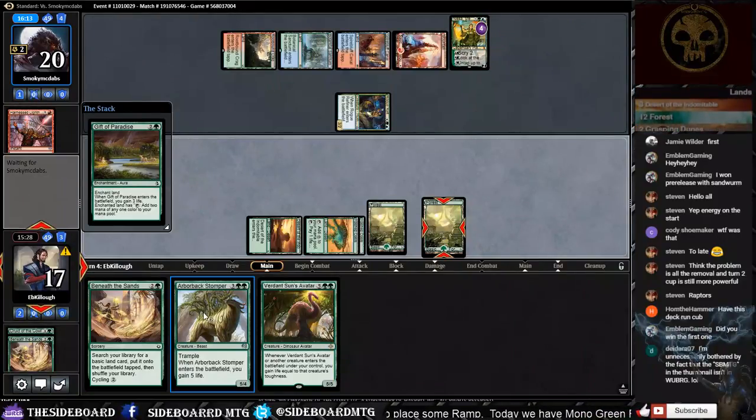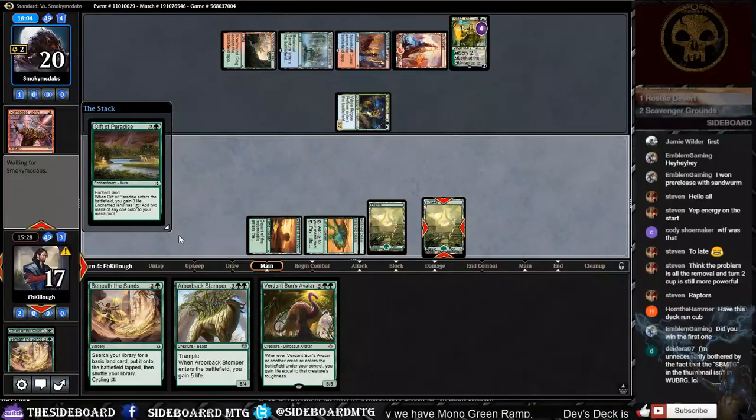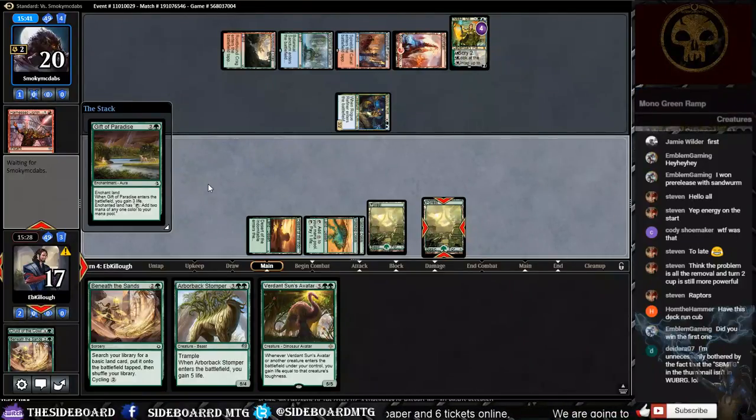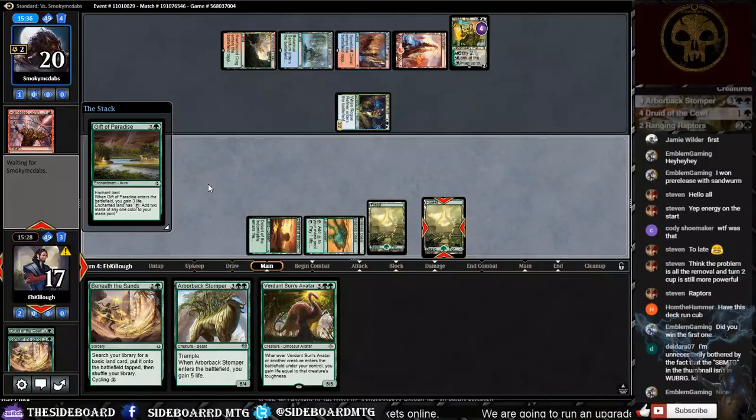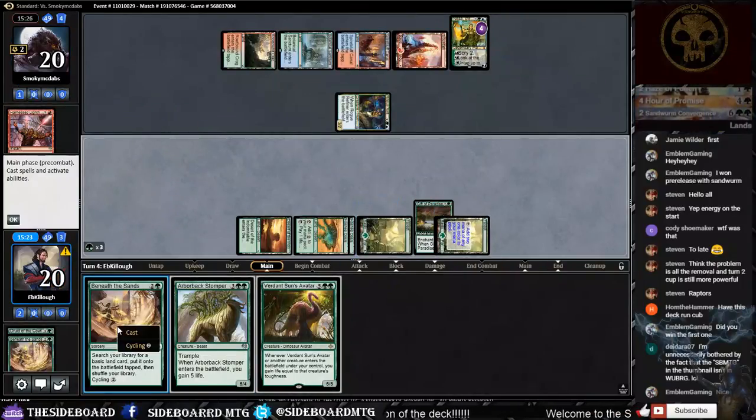We could have played Arborback Stomper there, but if it just gets removed by Harness Lightning — four damage isn't a lot of work — then we gain three life here which negates Rogue Refiner's last attack. We won game one; we're in game two. Our opponent doesn't want to give us priority here — we just want to gain this three life. Finally got it. Let's ramp some more — that's what this deck does.